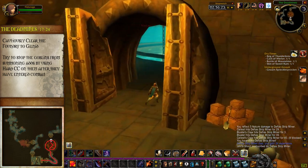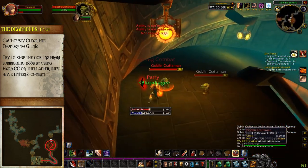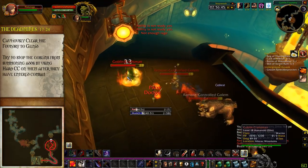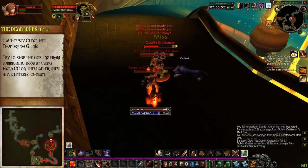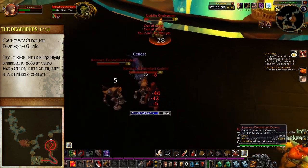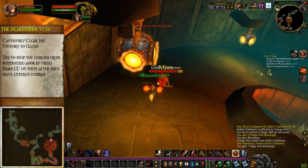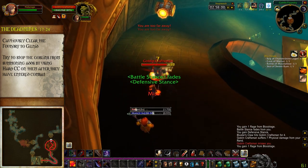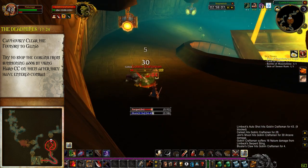The foundry is the hardest and deadliest section of Deadmines, so it's important you understand what these goblins are doing. Every goblin inside the foundry will, the moment they are engaged in combat, begin summoning a remote-controlled golem. This cannot be interrupted by Shield Bash or Kick. The only way to stop them from summoning the golems is by hard CC-ing them — Polymorph, Hammer of Justice, Bear Form Bash, or Fear. For solo pulls, you can shoot a target and then before the shot puts you in combat, use Charge — the shot makes the goblin start summoning, and the Charge stun will interrupt the summon. It's important you get them in combat before you try to CC them.